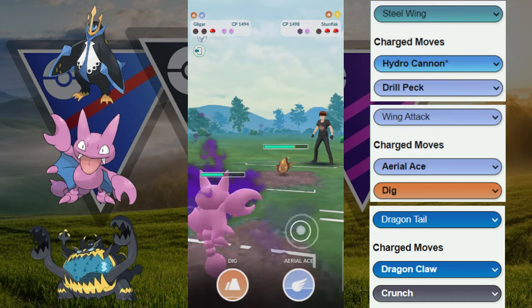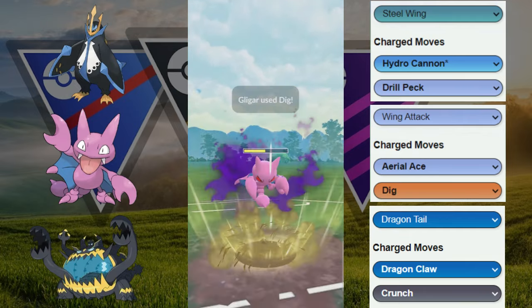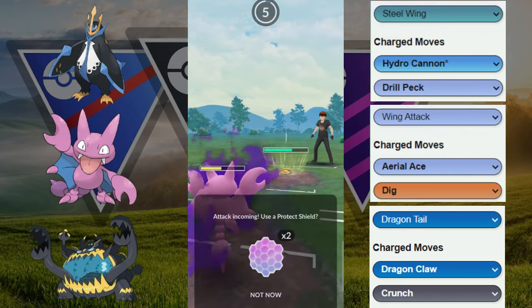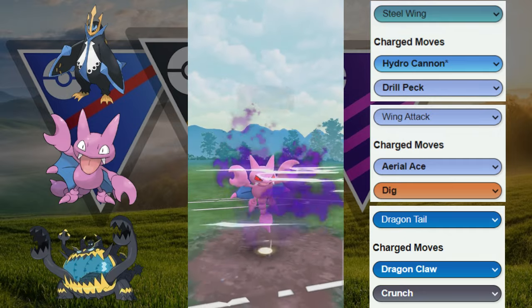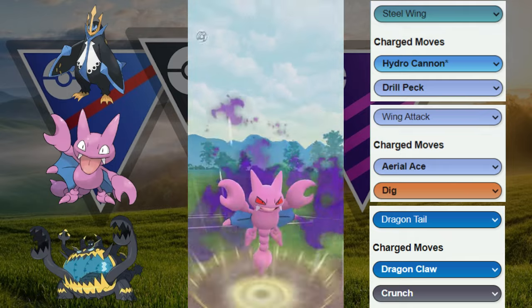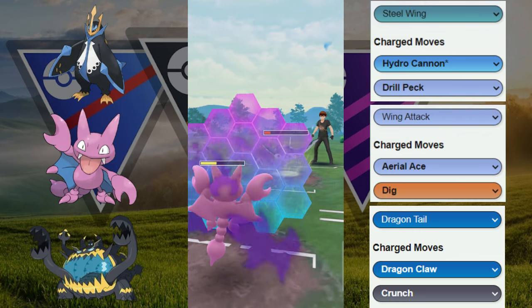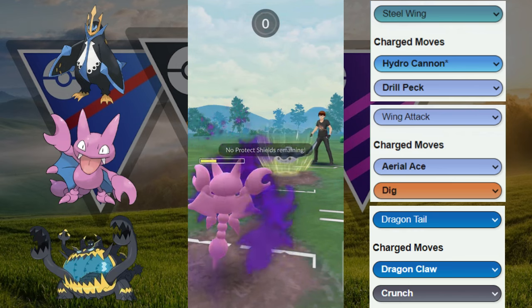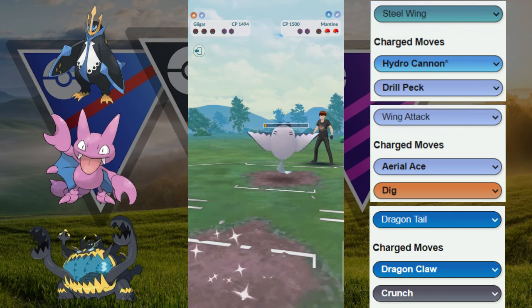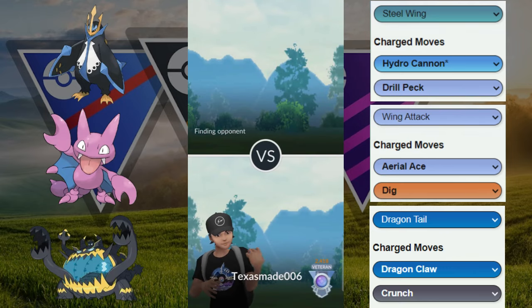The Discharge did roughly 10 to 15 percent, so we've got to keep that in mind. We go for Dig, anticipating they'll save the shield for their backline, but they do shield. We shield as well since we have two shields left. Then our opponent switches out into the Mantine — Mantine needs to get through this Gliger with a shield. One Aero Ace takes it into the red. The Mantine had a lot of energy and gets to another Aero Ace — we don't get the farm down, so GGs to our opponent. We basically let them flip the switch and should have shielded at that point.